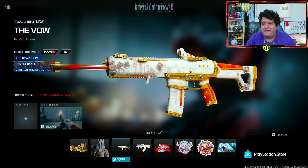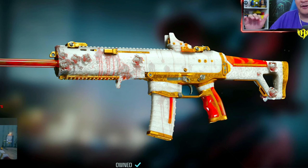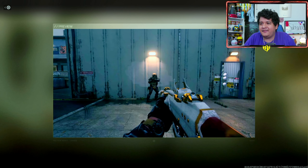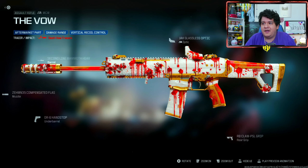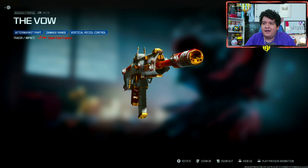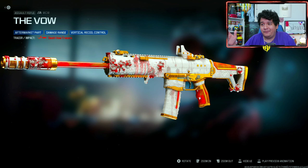We got the MCW called 'The Vow' here, and it comes with some Death Vow Tracers, and it's animated too — it becomes all bloody. It's all clean at first, but then it becomes all bloody, which is actually really clean. Here are the Tracers — they don't look like they do anything crazy, they're probably just like red Tracers or something. Keep in mind it's for an MCW, which is a meta gun. It doesn't come with any ammunition, so you can't put these Tracers on any other gun. But it has little white flowers on it — a really clean blueprint that turns bloody, which I think is a really dope effect for a bundle.